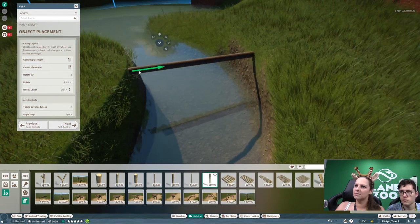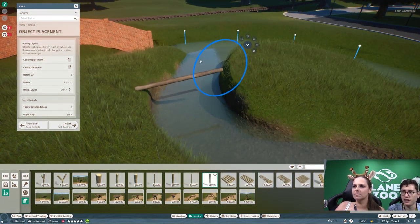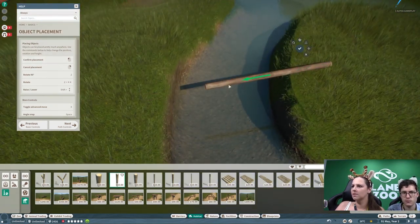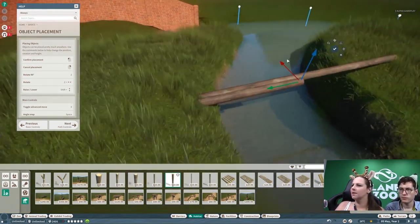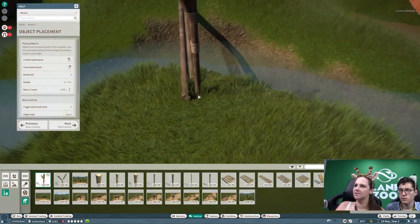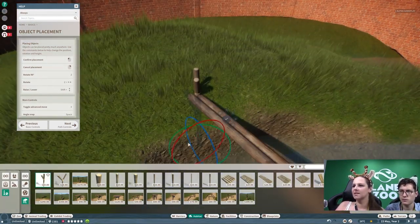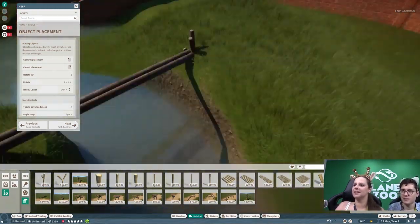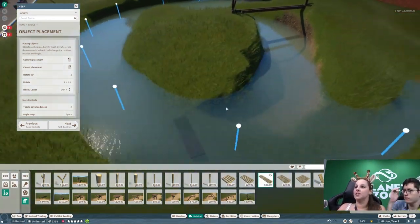There's also this bridge - I'm not sure if you can see it well in this speed build - but your staff can walk over it to the island. We were really curious about whether they'd be able to do that, but they can, which is really neat. They go over with the hoover and go to the island. I'm not sure if it's sucking or blowing away the poop, but it's just an amazing feature.